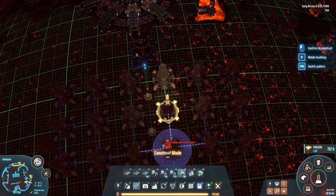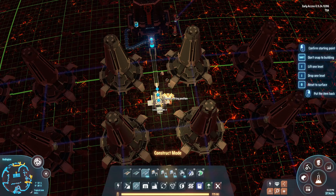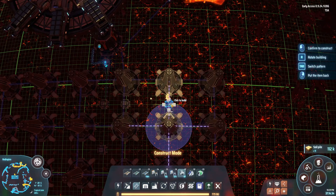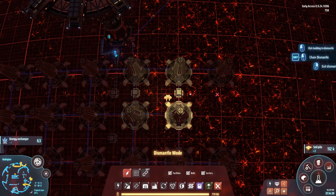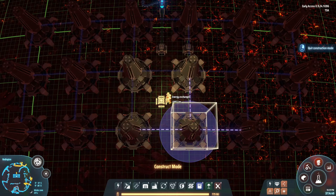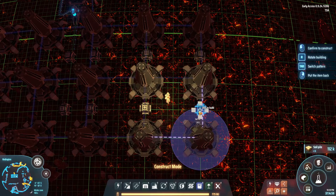And then we can do something like this — let's place a few more of these. These energy exchangers are so big, as you can see — they kind of get in the way of the build. We do actually need to do it like this because of the belt layout. And same thing on the other side of course.